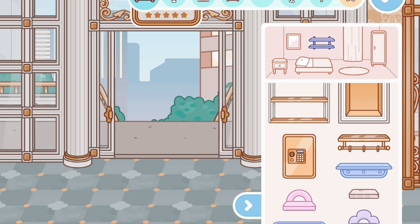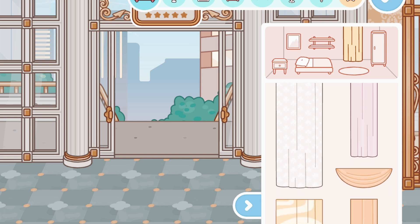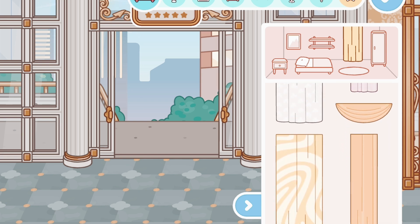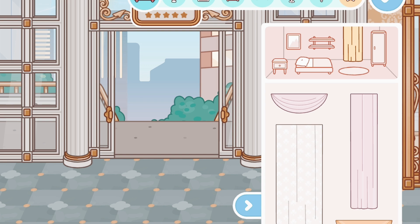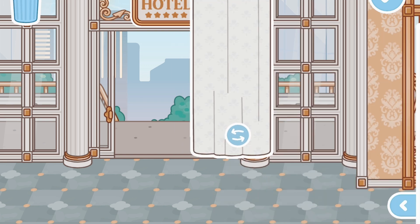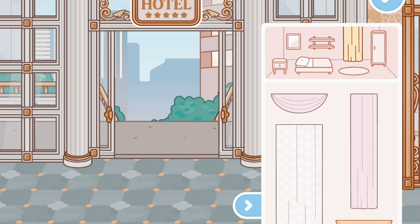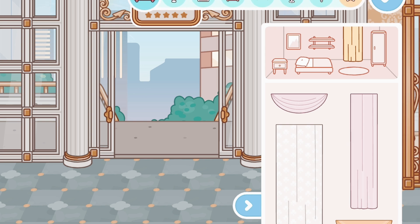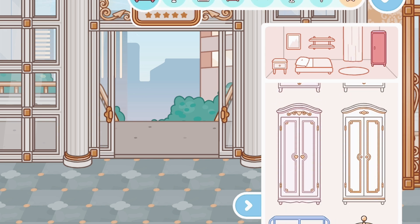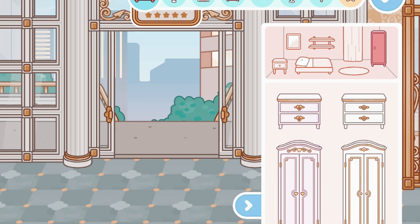Now let's look at shelves — we have some basic shelves. Here are the curtains, very pretty, we have some new styles and one that's clear. Super pretty, I'm definitely going to be using this, it's very aesthetic. Now let's look at the dressers — these are very pretty, Toca definitely went all out.